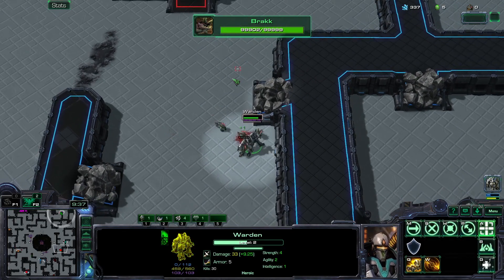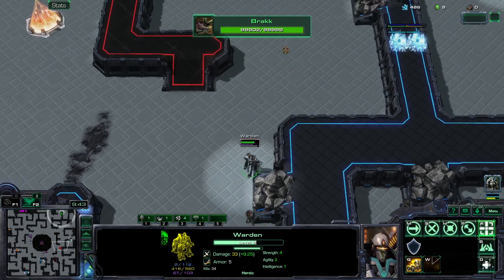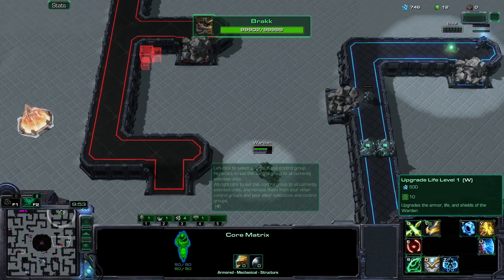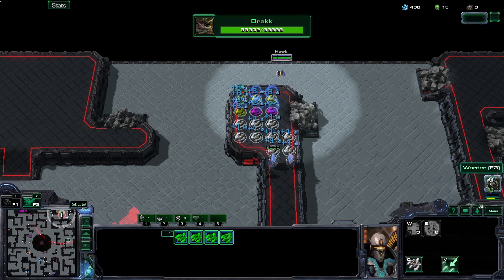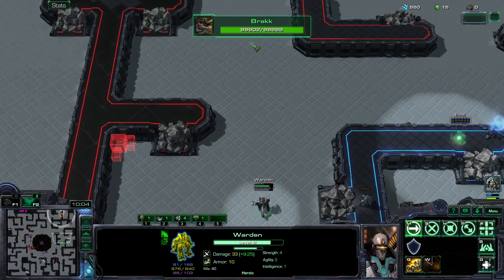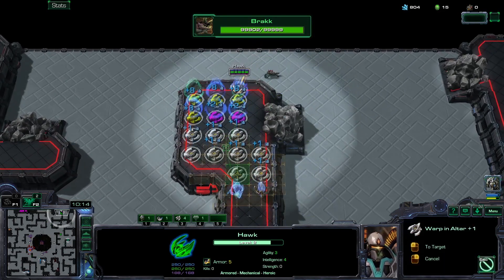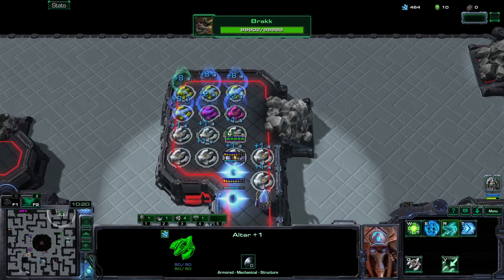I'm getting attacked by a lot of stuff. Can I heal somehow, please? I don't think I can heal though - that's pretty sad, I cannot heal. I can upgrade my armor and hit points, but that's kind of it. I had a Link there, no problem, we just need to salvage this and get more income.